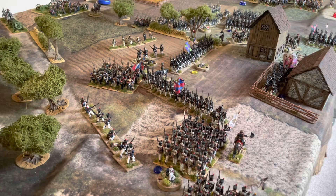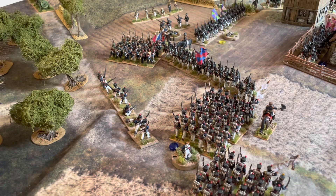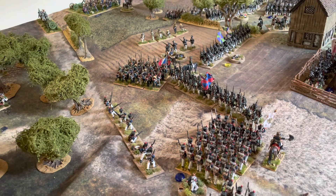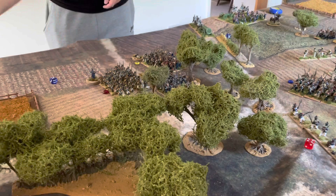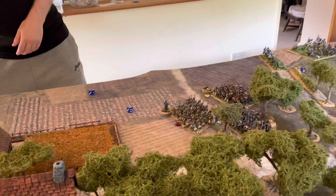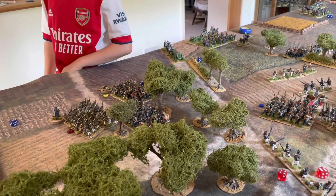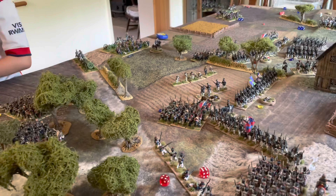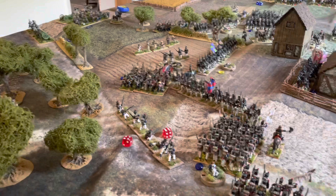Defensive volley against the frontal attack unit: rolling a four — no effect. For the attack from the front, Dan gets a re-roll as both are line troops; for the flank attack Dan gets plus four. The Russians roll a ten. The frontal attacker re-rolls and gets a seven — minus three, so that unit stops and volleys. The flank attack rolls an eight plus four against the Russian ten: minus two result. One casualty caused and the troops are moved marginally back.